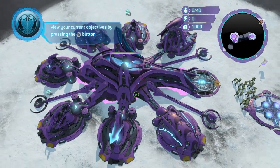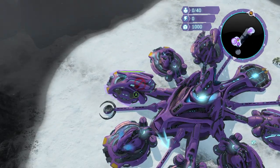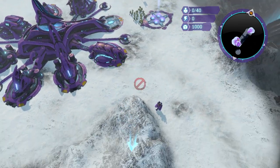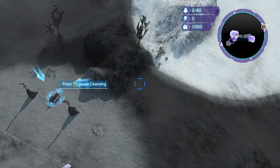Once our base is complete you can actually start building units if you want — engineers, Ghosts, Jackals, and Grunts. But we're not going to do that yet. We're going to take our Prophet and come back over to the generators.